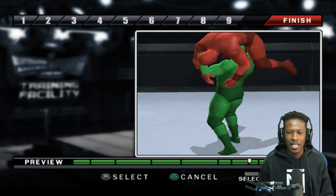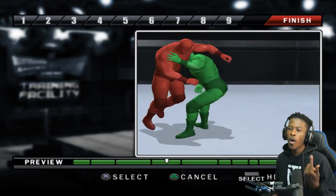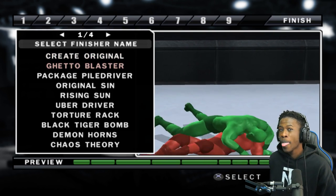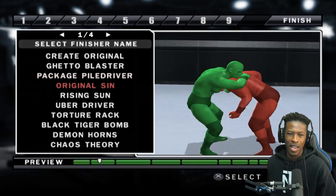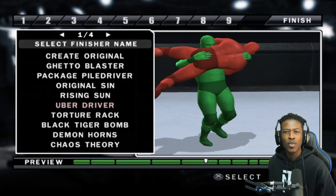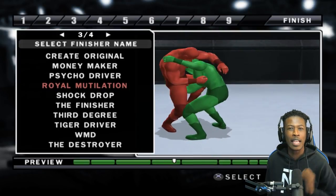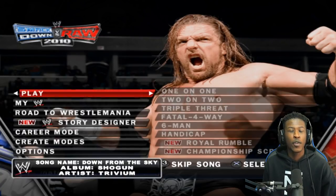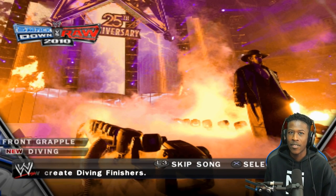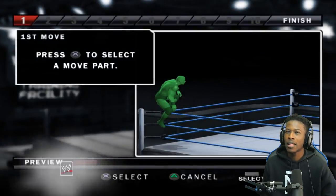I feel like the diving is just more silly than anything. It turns this into a jackhammer — come on, who would use that? We got to come up with a name. The ghetto blaster? Packaged pile driver? Original sin? Uber driver? You know what, we're going to call it Royal Mutilation. Now that we have created the grapple finisher, it's time to move on to the diving finisher. This is the one I'm excited for because I feel like it's the goofiest one and I'm going to have a lot of fun with it.